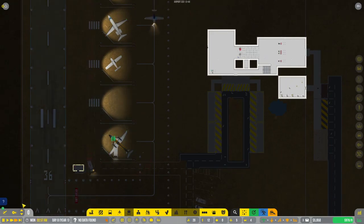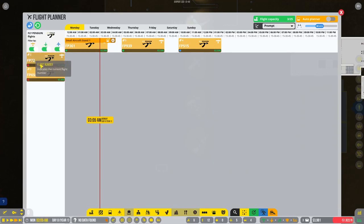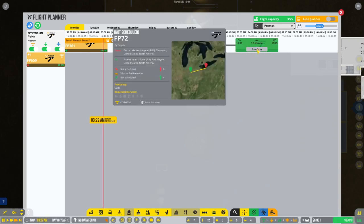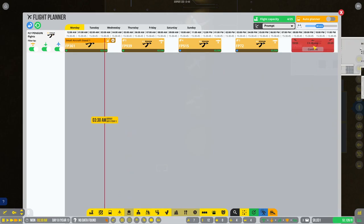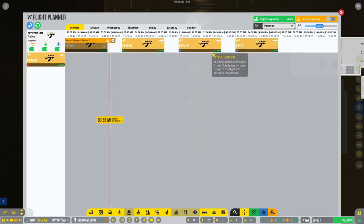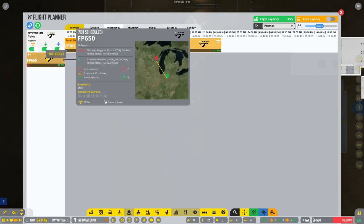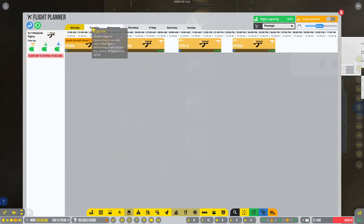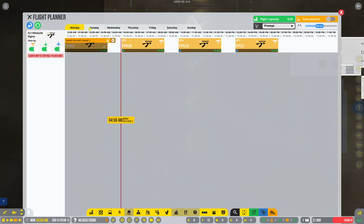Now that we've got one done, we'll keep adding Fly Penguin flights — 3 p.m. That's too close to the other one of course. What if we just do an hour between them — so 45 minutes. Looks like we're going to have a gap there in the evening hours.